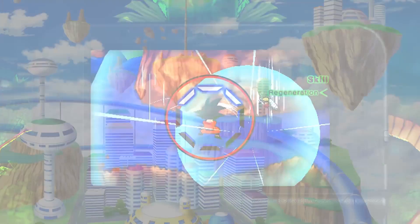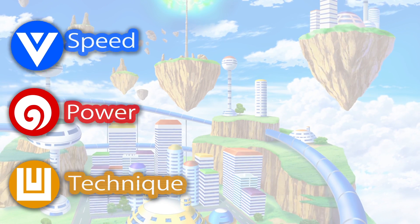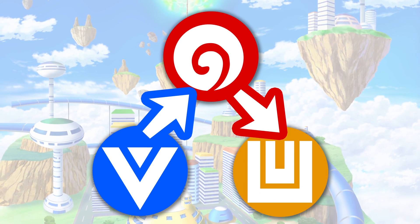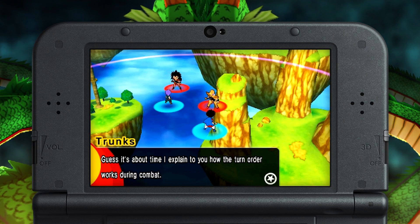First things first, there are three unit types in Dragon Ball Fusions, and they function like a Super Saiyan game of rock-paper-scissors. Speed is strong against power, but power is strong against technique, which on the other hand is strong against speed. Each character belongs to a certain category, so keep these matchups in mind before choosing a target.